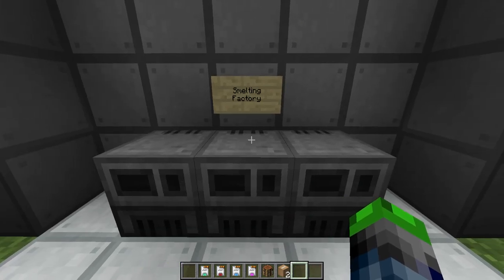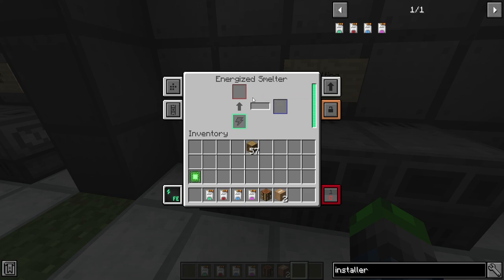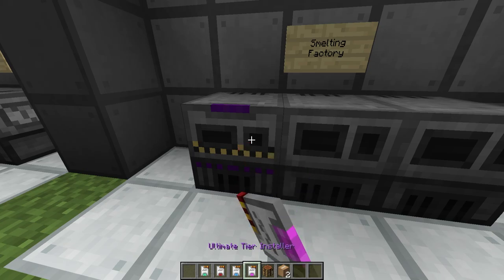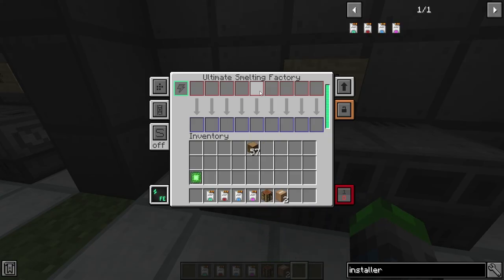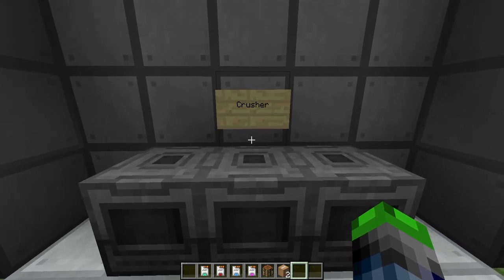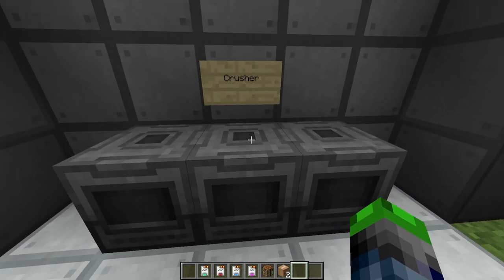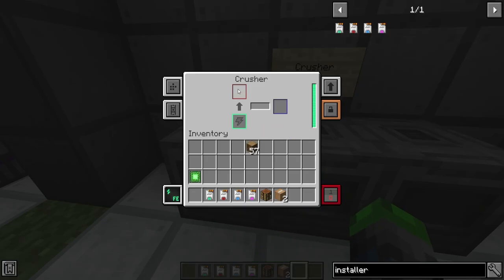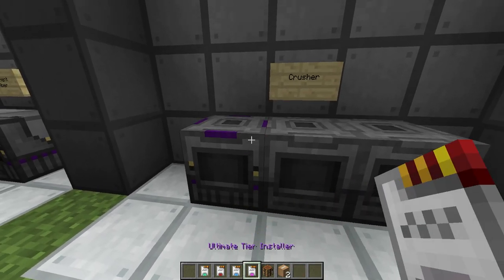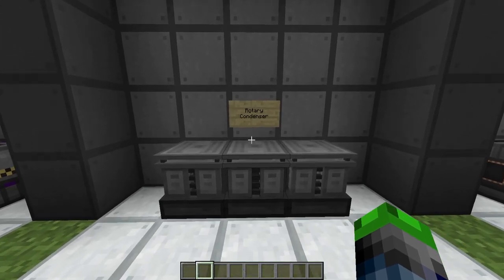Moving away from the precision sawmill, we have the smelting factories or the energized smelters. These can be upgraded into the four tiers and just act like a much better smelter where you can smelt multiple things at one time. Then we have the crusher that will act very similar to a macerator — it's essentially a block that will take one ore and crush it into two dust, doubling the item output of an ore by breaking it into dust so you can smelt each dust into its own ingot. The crusher can also be upgraded by the four tiers.